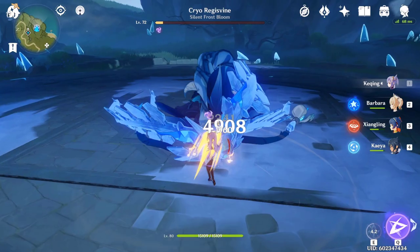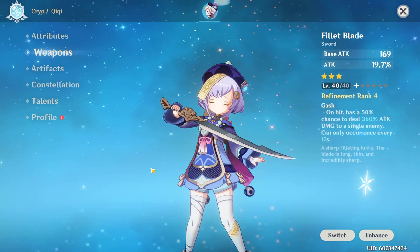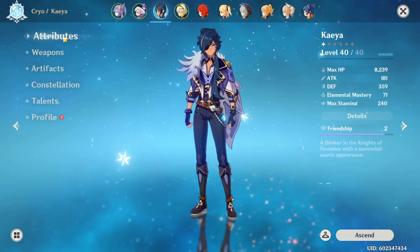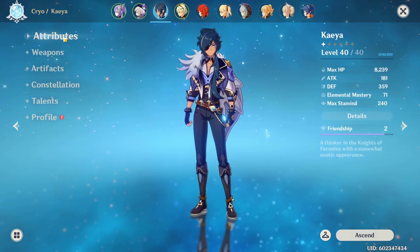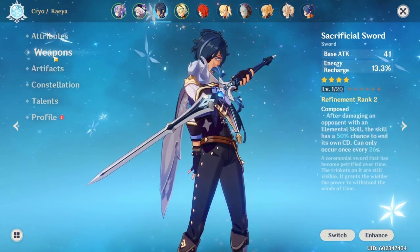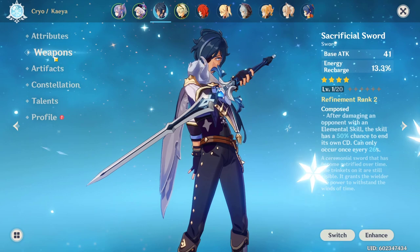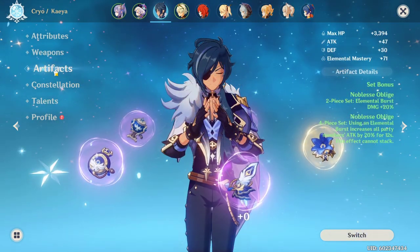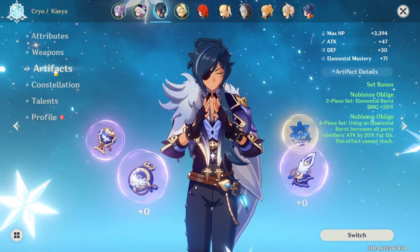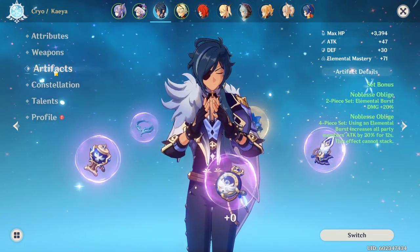The team comp for Physical Keqing is a little different since we need to be proccing Superconduct all the time. For our main healer, we have Qiqi again — same setup: Fillet Blade, 2-piece Gladiator, 2-piece Maiden Beloved. For your first support, you have Kaeya — your main way of proccing Superconduct since he has such a low cooldown. The weapon I recommend for him is the Skyrider Sword, which gives Energy Recharge and a chance to reset your E whenever you hit an enemy. For his artifacts, you'll want 4 pieces of Noblesse Oblige, so you give Keqing 20% increased attack whenever you ult. When you swap to her, the ice ring around you will allow you to proc Superconduct pretty much endlessly.